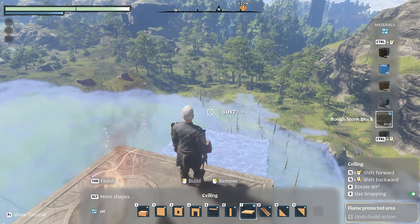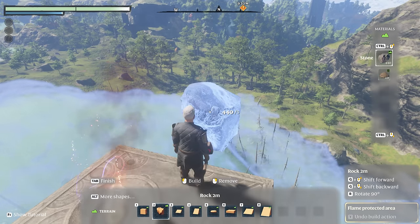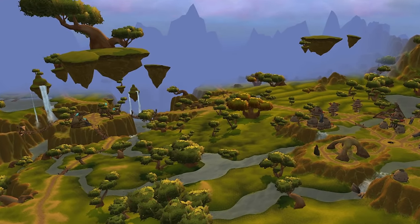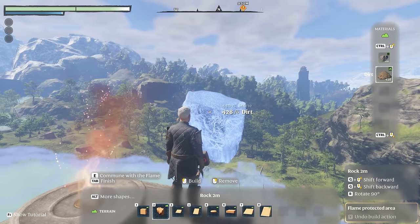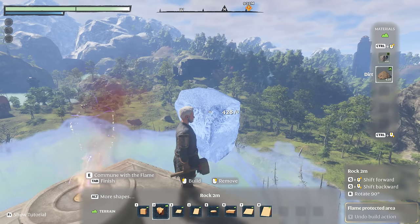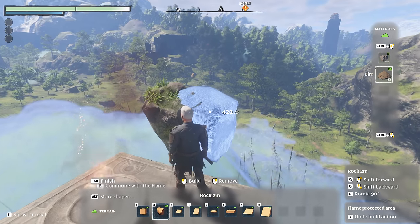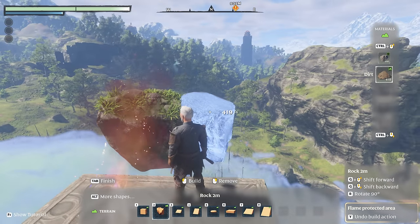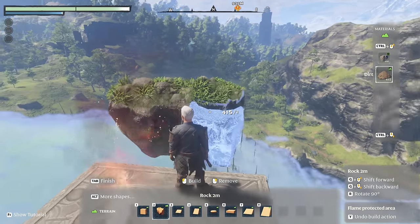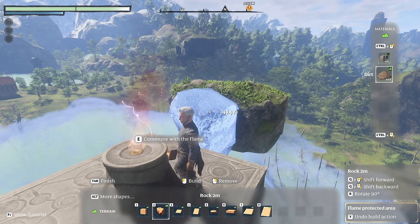Once you've completed this process and you're in the position that you want your base, it's time to envision your own version of Nagrand and build a floating island — minus the waterfalls, at least until they add water into the game. Using the build menu and the terrain type, choose your preference for laying out the land. I'm going for a rough and bumpy look to make it appear like it's been torn out of the ground, so I'm using the blob shape. I'm also using dirt as my material, which gives a nice grass-topped look.